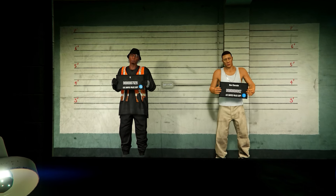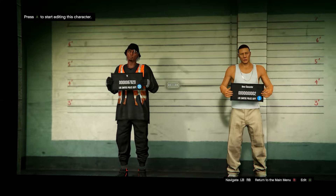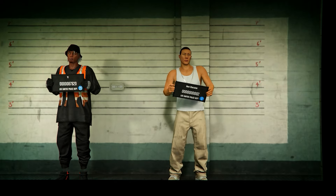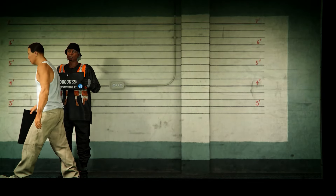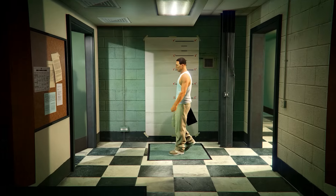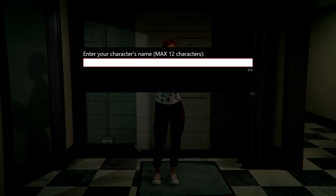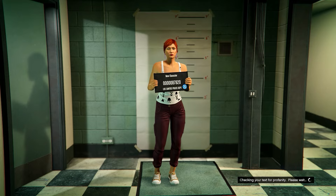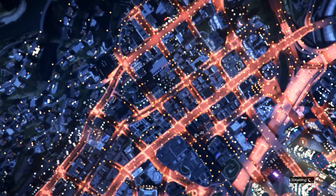In order for the glitch to work, your main character needs to be male and needs to be in the left slot, or else it won't work. From here, make a new female character in the right slot. If you get an alert, accept it. In the editing menu, make sure you set your character to female, then press Save and Continue. Name the character anything, and then you should load into a public session after you take the photo.